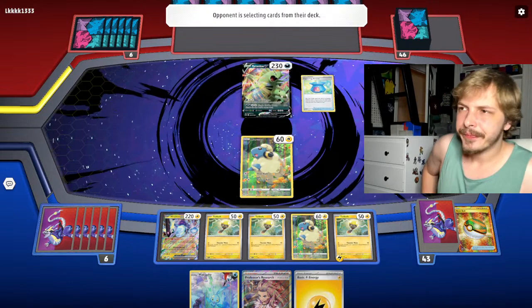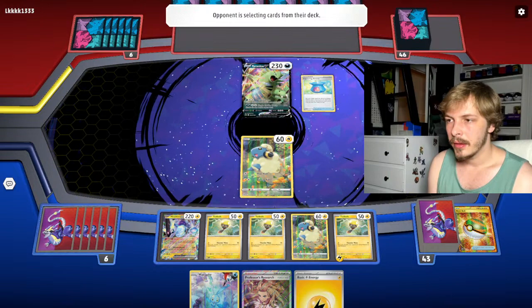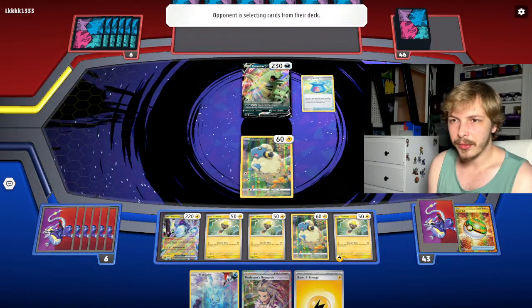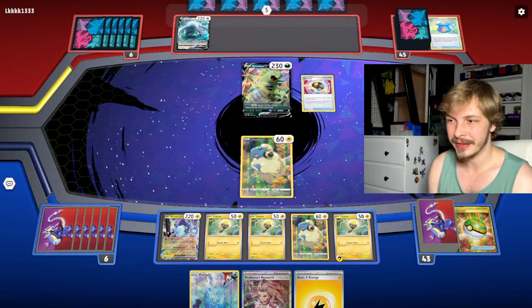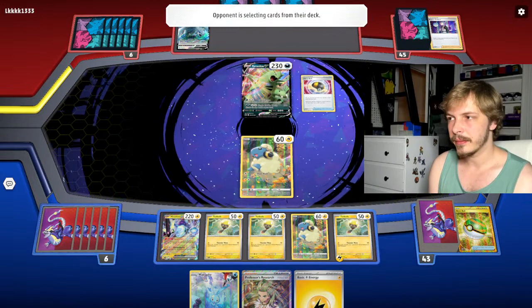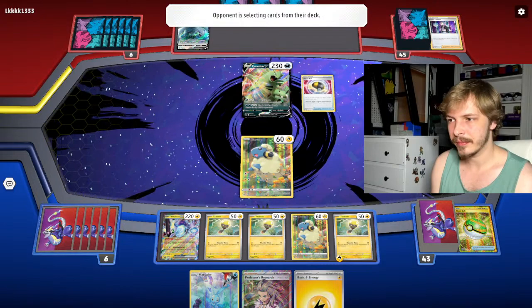I can see Belly Bolt being really really good in this matchup. Not only is Lugia weak to Lightning, but all their Pokémon are these chonky boys that want to sit in the active spot and just smash you for 200 damage. Being able to paralyze them is going to be great because they're just not going to be able to get out of it. These decks don't play too many switches or escape ropes — they're more of a sit-and-hit type of deck. Professor's Research looking super juicy.